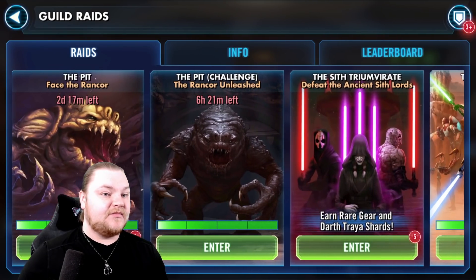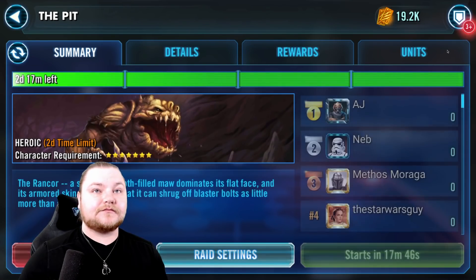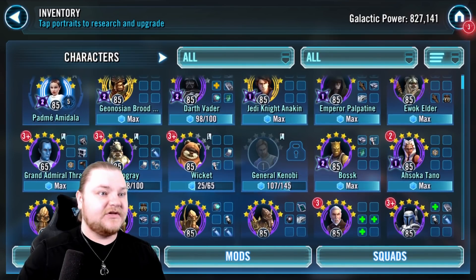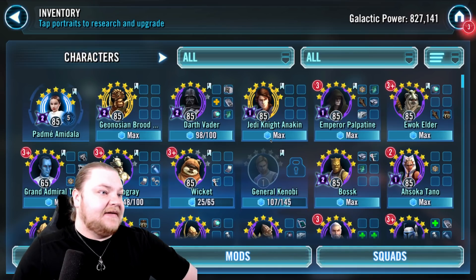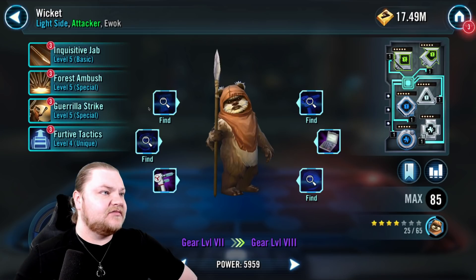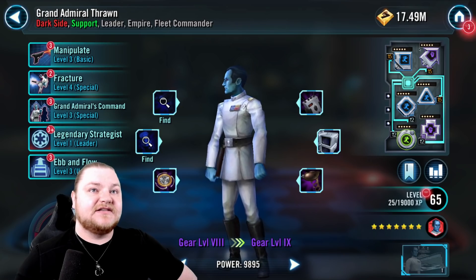I saw Kenobi there — I actually need to make sure I jump in these raids. Kenobi is on his way, 107 of 145. Would love to get him in that Padme squad anytime soon. In the meantime, Palpatine and Thrawn are starting to get up there a little bit, so that's good. Lots of good stuff going on.